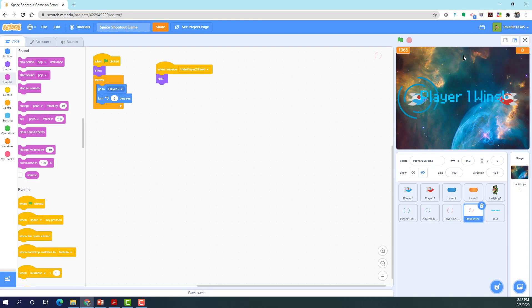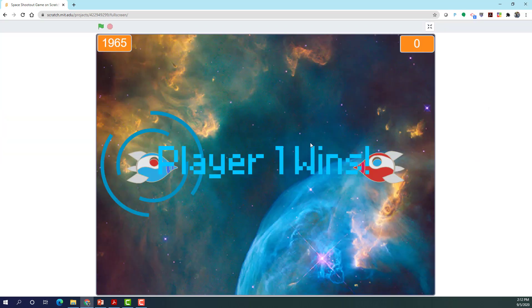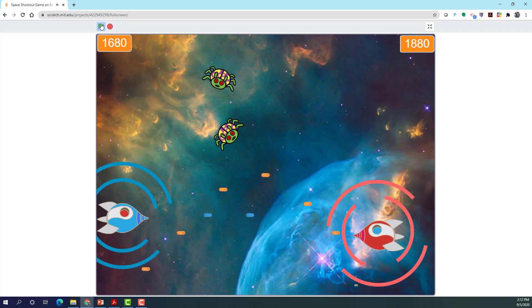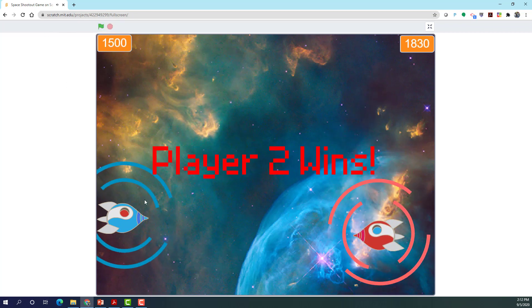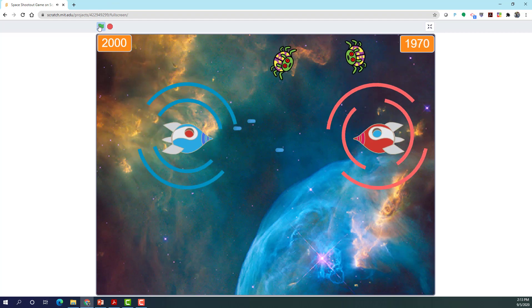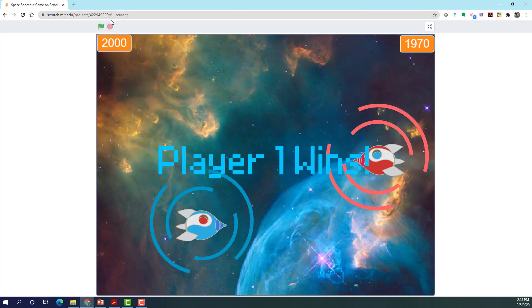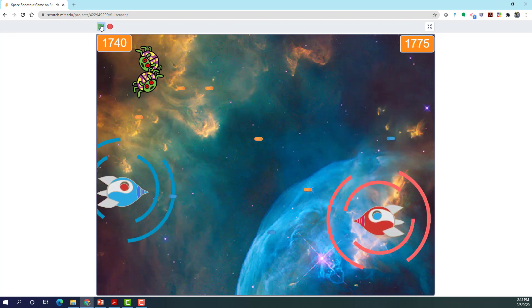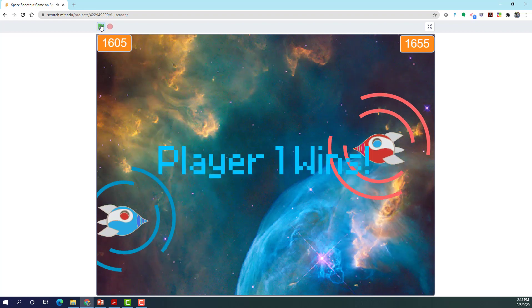Let's make it full screen. My brother is here to play with me — he'll be player one, the blue one, and I'll be player two, the red one. Player one uses WASD and spacebar; player two uses arrow keys and zero. Ready, set, go! I shot through it — I beat my brother because I shot through. Let's try one more time. You can shoot the aliens as well, and that's pretty much the game.